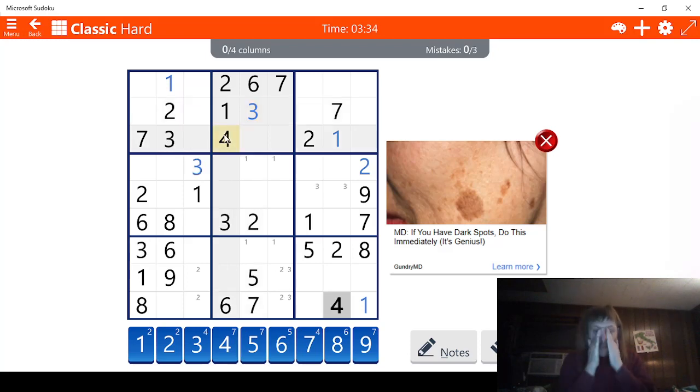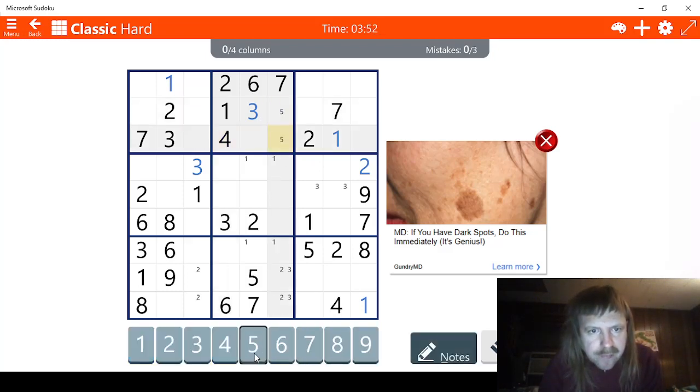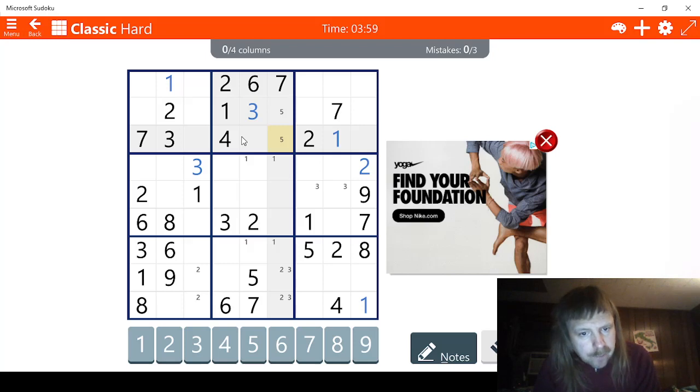Four is going to be tough. I knew four was going to be bad. Four is terrible. We can maybe figure out this line because it's four. We have one, two, three, four — we're missing a five. I see two possibilities for five, so let's mark those. Six, seven — we're missing an eight and a nine also. Five, eight, and nine. It looks like eight, nine, five, eight, nine, five, eight, nine — so that doesn't look very good.